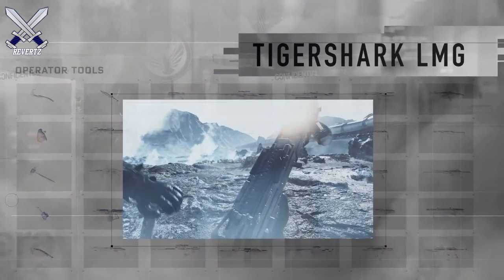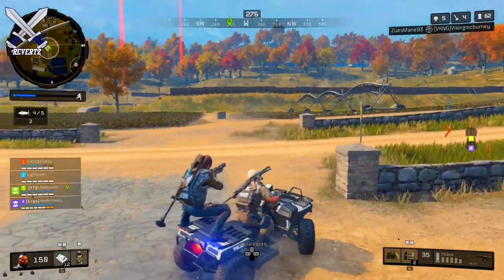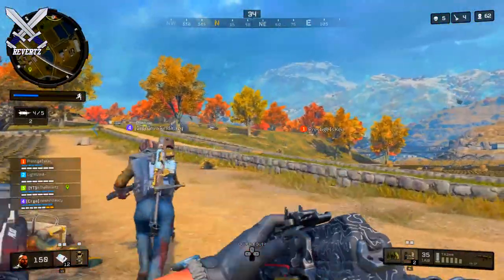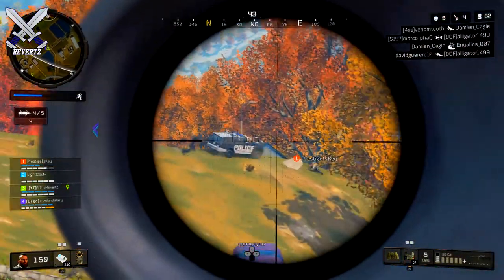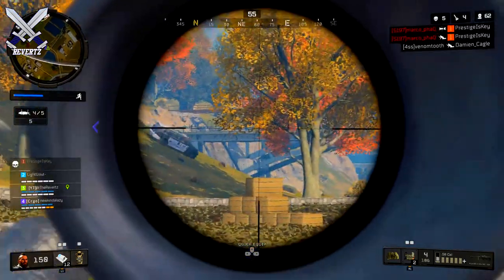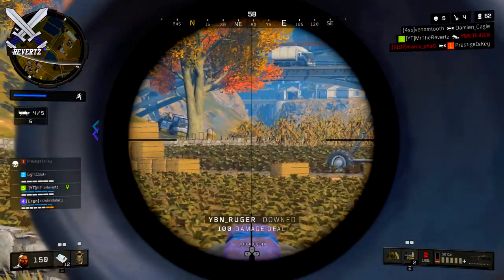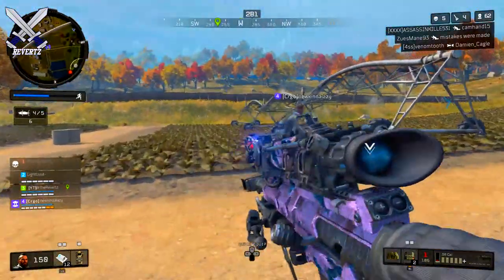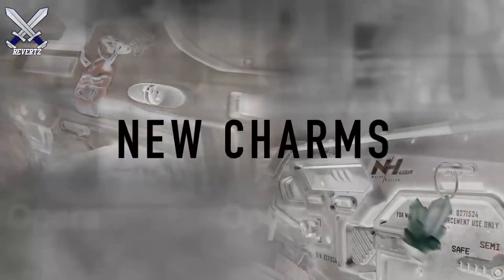New weapons are being added, like the Ballistic Knife, the Tiger Shark LMG, and the Knife OOT melee weapon. There's also new equipment, like the Dart scorestreak for multiplayer, which provides aerial recon for your squad. Unlike the RC XD car which operates on the ground, the Dart gives a bird's-eye view from the sky, which I think will be more useful for you and your team.